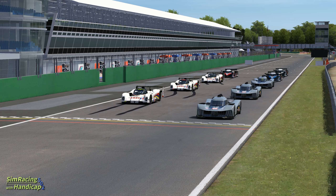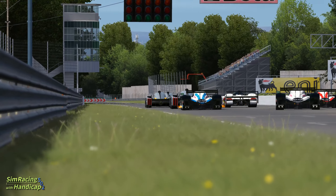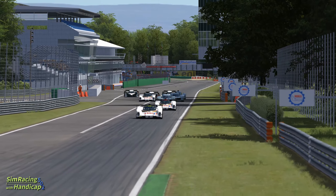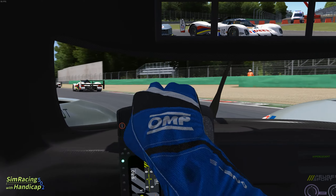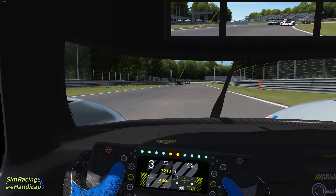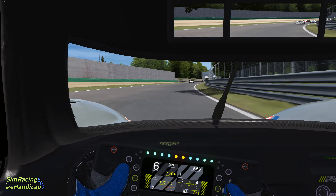I'm driving the hypercar with number 94, starting at the front. The lights are out and away we go. We already see the hypercar struggling at the start — two 905s have already got past me and the third is attacking me into T1. Can we hold him off? Yes, we could defend it — that means P3. The two 905s already pulled away because of the better start and better acceleration out of turn two, but let's see if we can catch them.